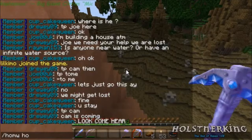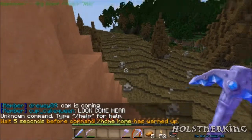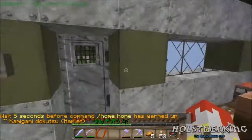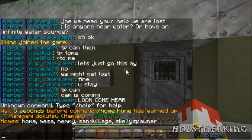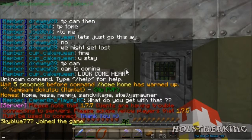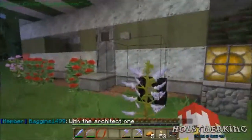Let's go home. The reason I say home twice is because as a VIP member I can have up to five homes saved. I got: home, mesa, Nemi, sandals, and storage. Home is the RV. Mesa is a mesa biome with a village in it. Nemi is Lady Nemi's place so I can buy stuff from her. Sand Village is a desert with four villages in it. And storage is the skull spawner underneath Baggins' house.